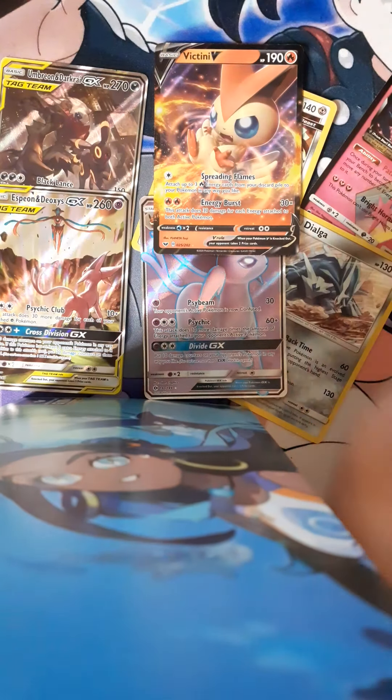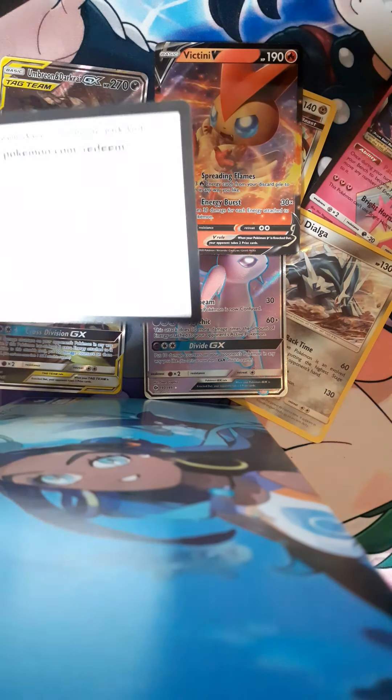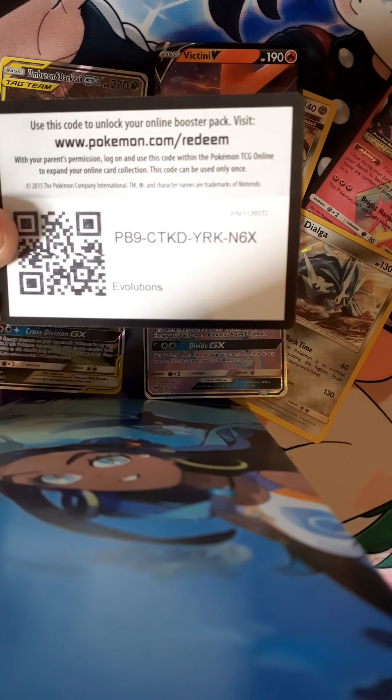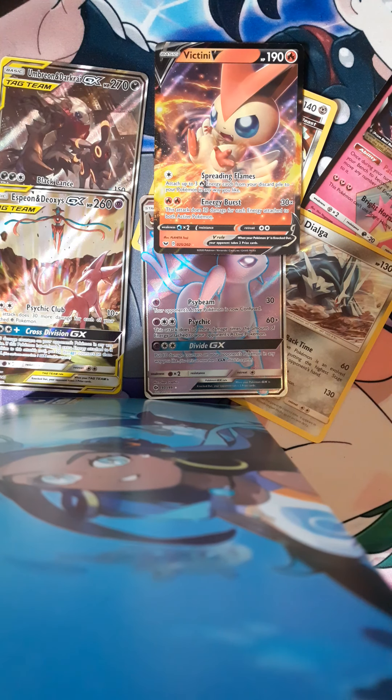Just one good pull — it doesn't even have to be worth much. I'd just love to pull a nice card, preferably from Cosmic Eclipse. I didn't spoil it for myself this time. We'll save the last Cosmic Eclipse till last because that's the one I'm really looking after. Let's go into the Evolutions pack: one, two, three, four from the back.